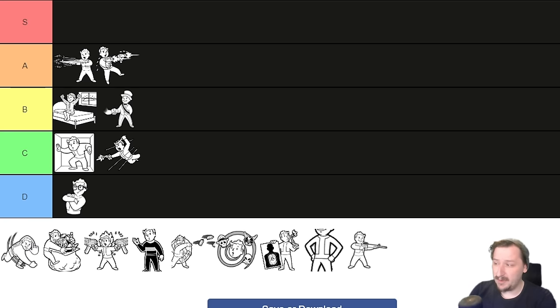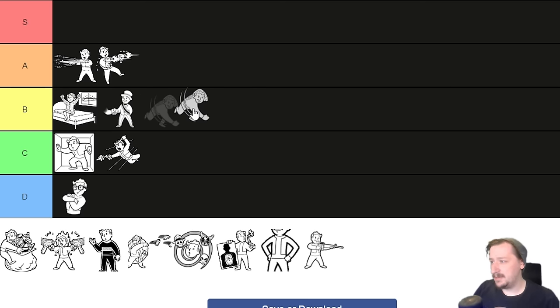Heavy Handed makes it so you do 20% more damage with melee and unarmed, but you lose 60% of your crit damage with melee and unarmed. Most melee weapons benefit more from crits, so this isn't great in general. But if you're running the Thermic Lance or the Chainsaw — weapons with basically non-existent crits and really high base damage — this gives them even more base damage. For that very specific build, Heavy Handed can be really good. Otherwise it's kind of lackluster. I'm putting this into B tier.